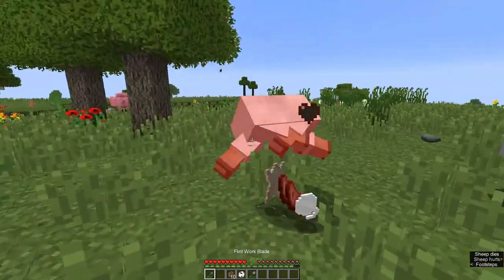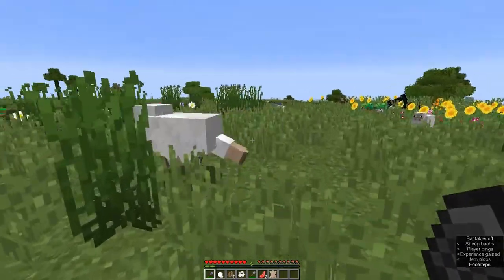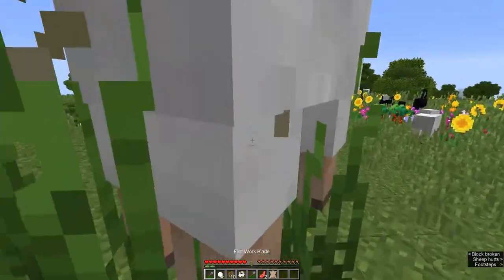Finally, the work blade can be used as a starter weapon, dealing 5 attack damage, though you should upgrade to the stone axe as soon as you can.